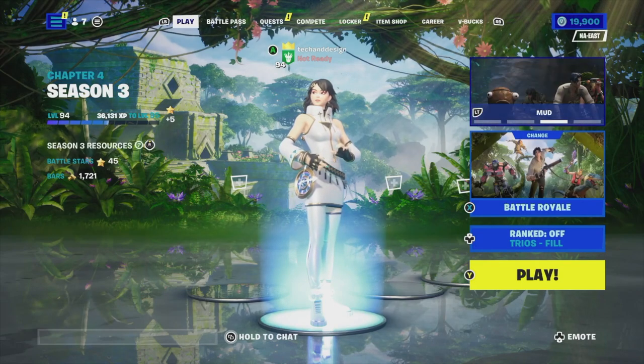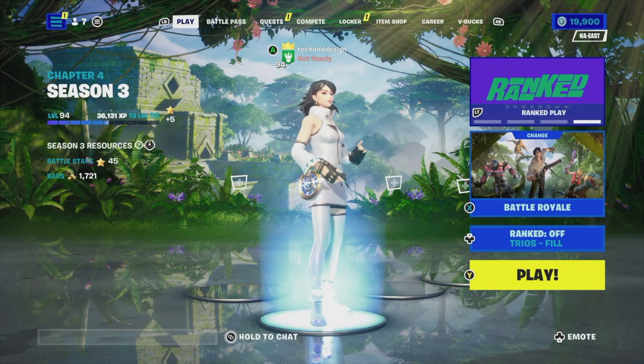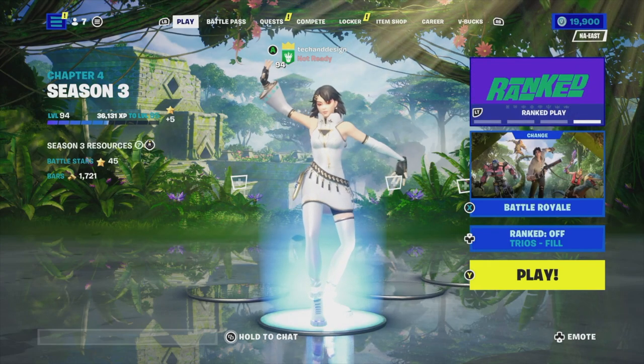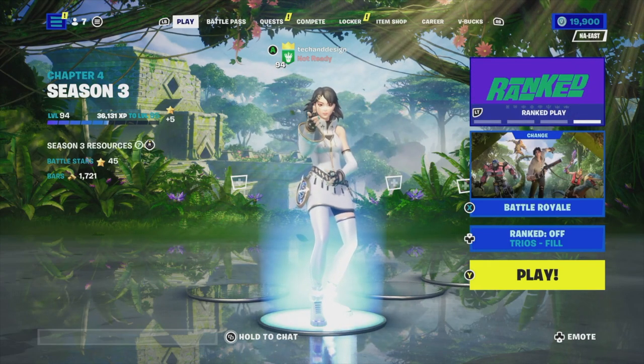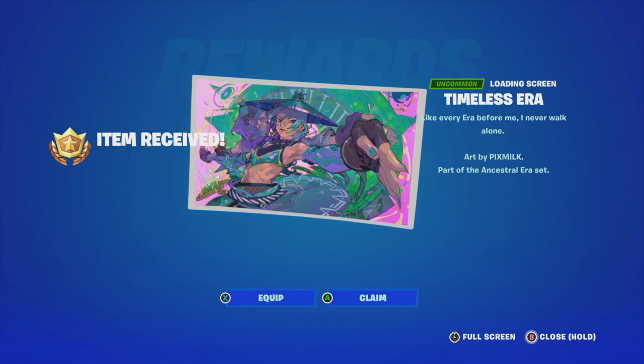Before we move on, I do want to mention that you need to be level 93 — not 94, I'm 94 right now — but with level 93 you guys can go and claim those two pages. With level 100 we can claim everything, so we're really close to it. Let's move on to page 13.